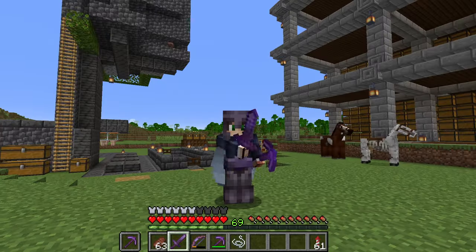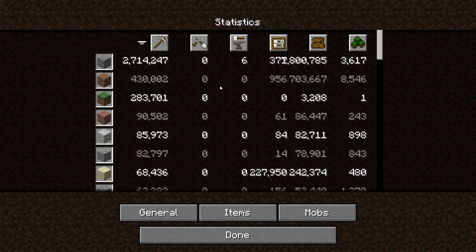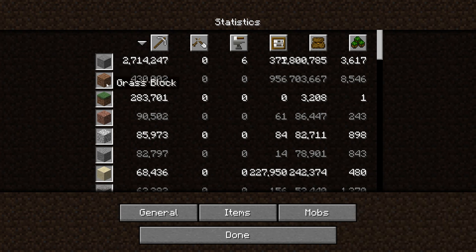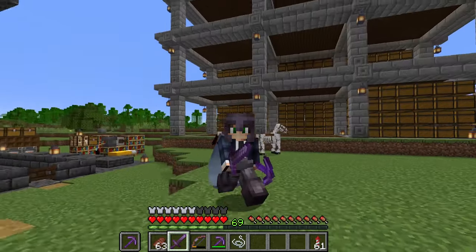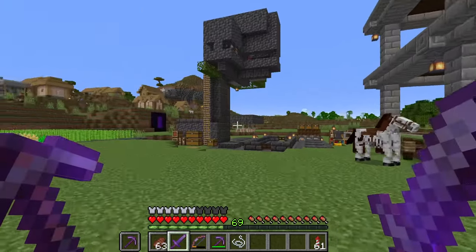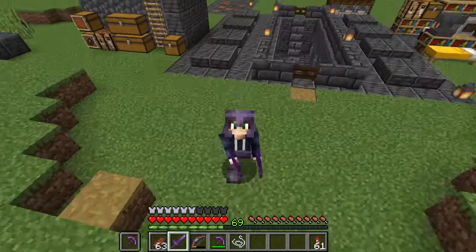We just need to go to the big question: where are we in terms of blocks? We very recently passed the four million blocks mark, and we are on our way to three million blocks of stone. Almost half a million of dirt — the grass is lagging a little bit, but if we add the grass and the dirt, which are technically the same block, we've already passed half a million. And it's very crazy to me that granite, diorite, and andesite are already at a hundred thousand — that's really insane.